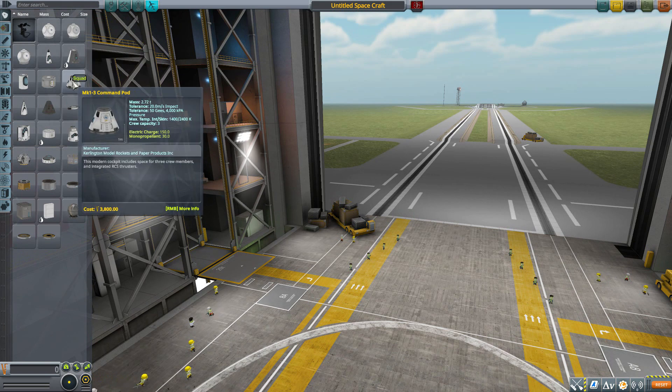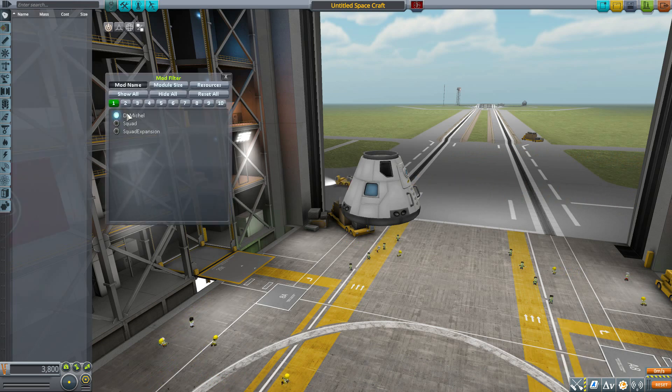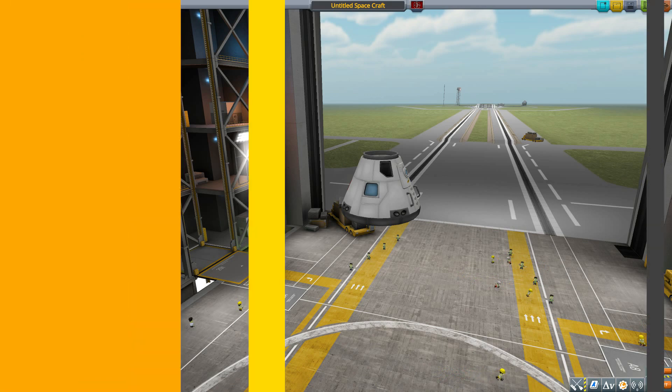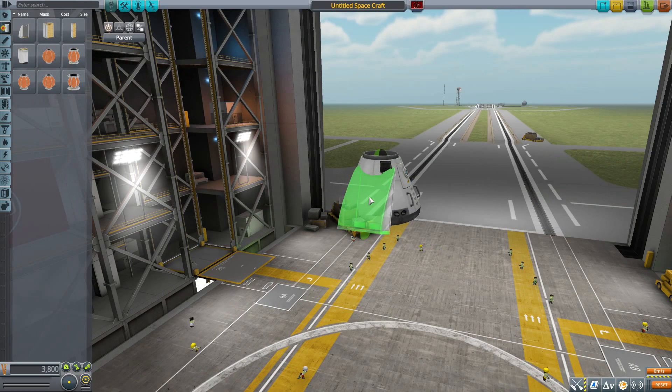Let's grab a Mark 1-3 command pod for size comparison today, then switch to the DeMichael parts and start in the fuel category, as that's where the parts begin. Our first fuel tank is the DMF Flat End, which is a lovely radial fuel tank holding 45 liquid fuel and 55 oxidizer.